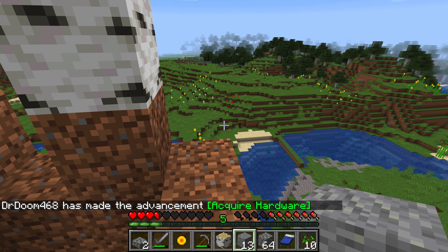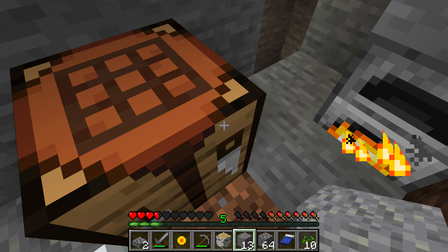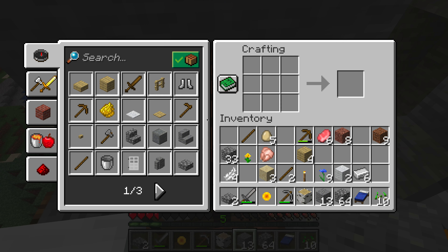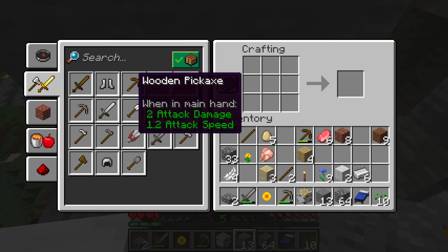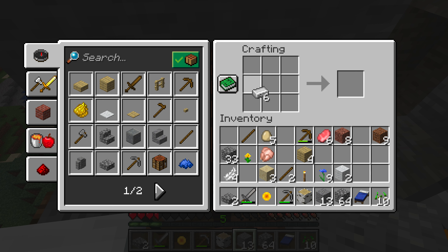Acquire hardware — yeah, I got it! Another achievement. Should I make armor? Yeah, I'm just going to make armor. I need to be honest, I need more iron. Yeah, I work now.